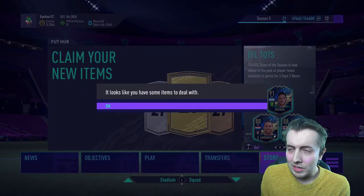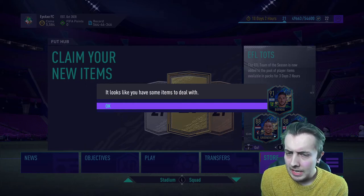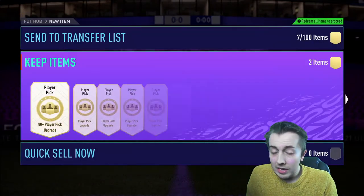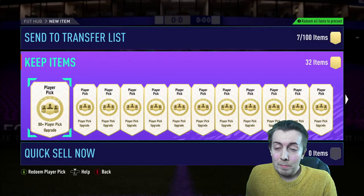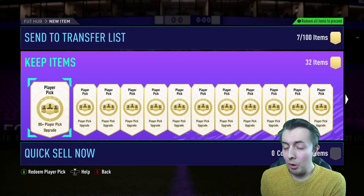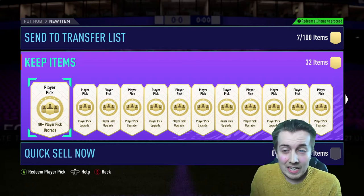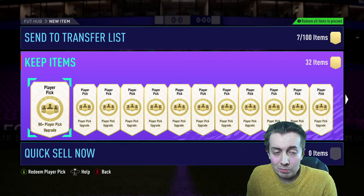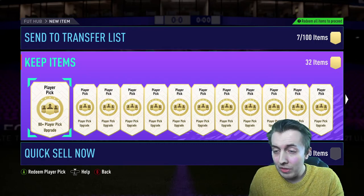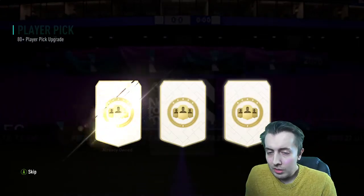I think it was Grant and the 85 left back, the Australian - I genuinely can't remember. Both went into an SBC so you can tell how valuable they were to me. I'm hoping today we can get maybe three team in the season - I think ideal. There might be more than 32 so we'll see how things go, but let's jump straight into it.